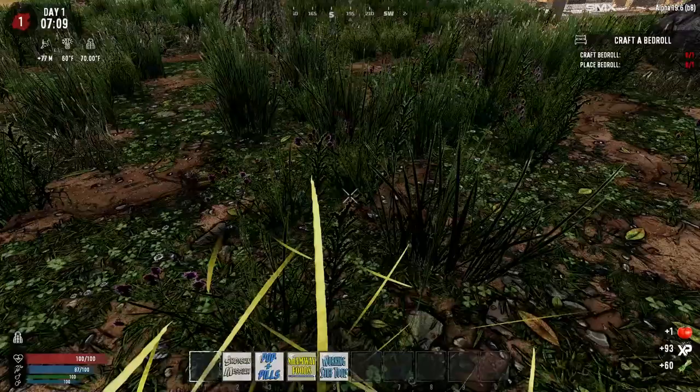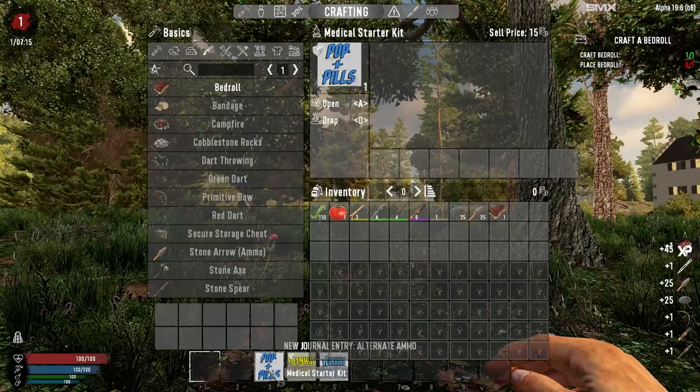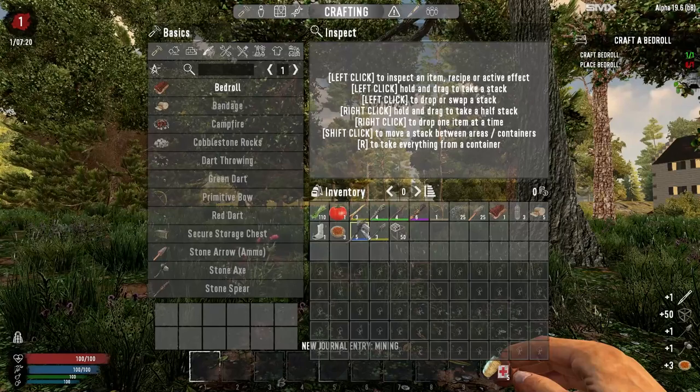Let's go ahead and check this stuff out. We've got to do the plant fibers first, then we'll check out these little things at the bottom in our hotbar. Let's go with a bedroll — craft it. We've got the SMX mod so everything looks clean and awesome up here. Let's check these out. Shotgun Messiah — open. We got ourselves a nice little collection of weapons. It kind of scares me that you're getting this much in the beginning. This might mean it's going to be really scary. Popping pills. We get a bandage. Nice.